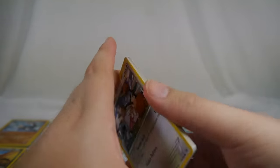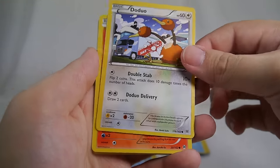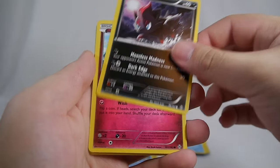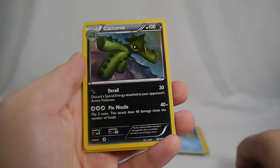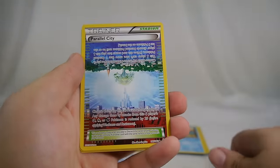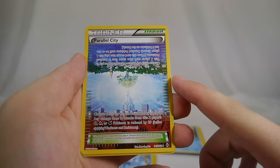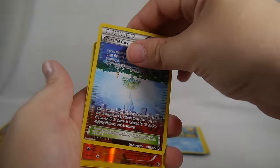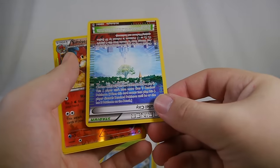For this Elite Trainer Box's last pack, we got Doduo with Doduo Delivery — I love that attack. Fennekin, Zorua, Flabébé, Vanillite, Cacturne, Skiddo. Parallel City — the card I was talking about when we were looking at the book. Parallel City has this cool thing where you put it down in whatever direction you want.